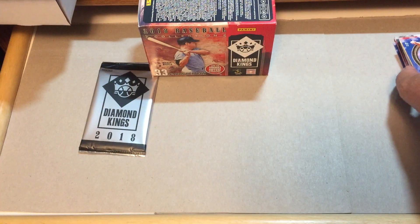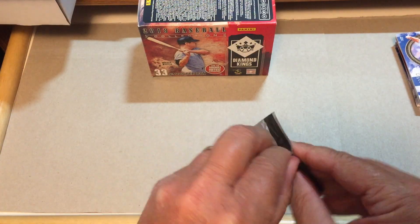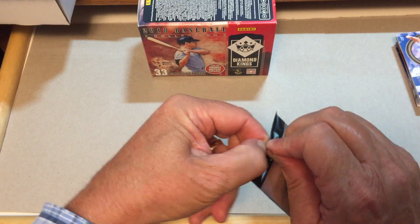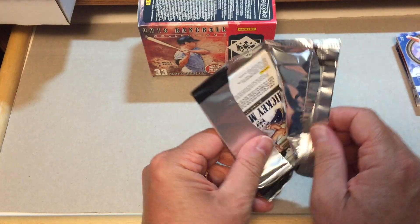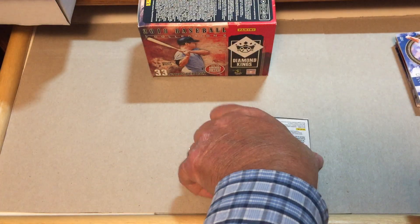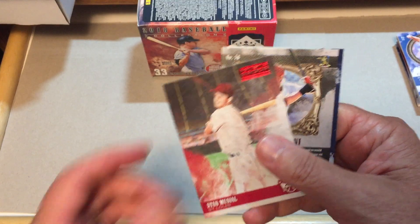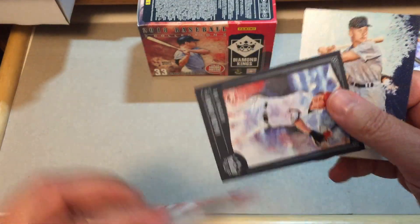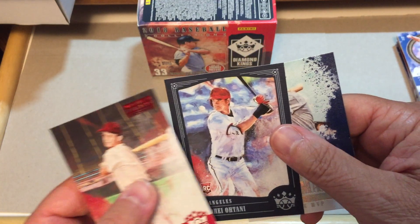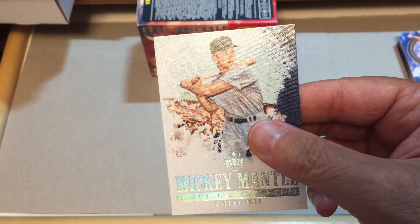I like seeing the old players as well as some of the new ones, and then you've got some rookie cards in here too. Okay, here we go with the last pack. Artist Proof — Stan Musial. Shohei Otani — it's not autographed, but it is framed in the blue frame, rookie card, so that's cool. And Mickey Mantle — there's the Mantle collection card, three-time MVP. Pretty good.